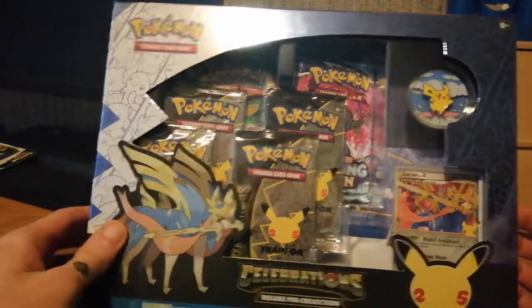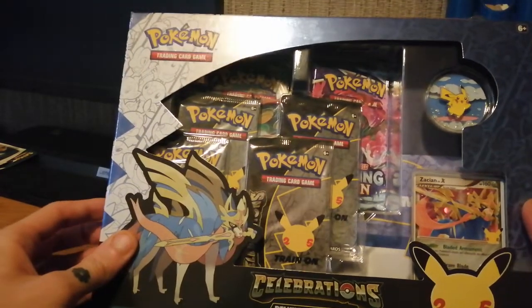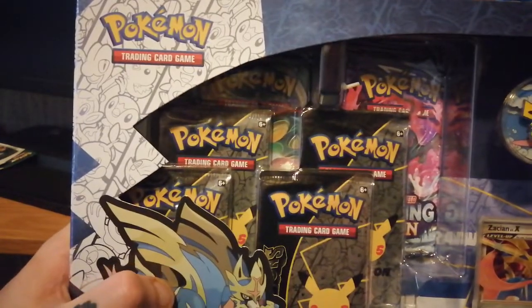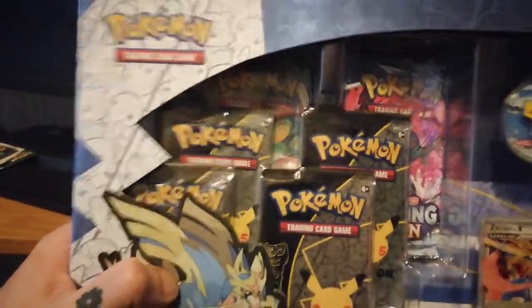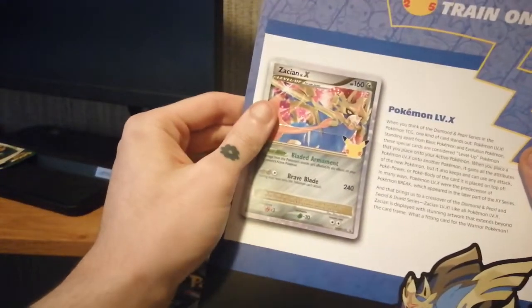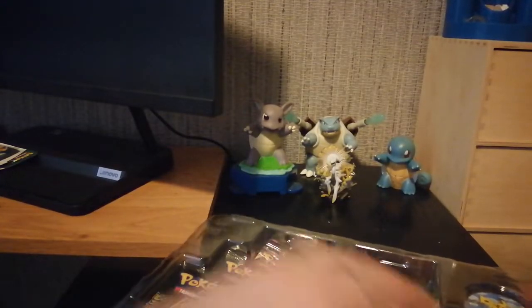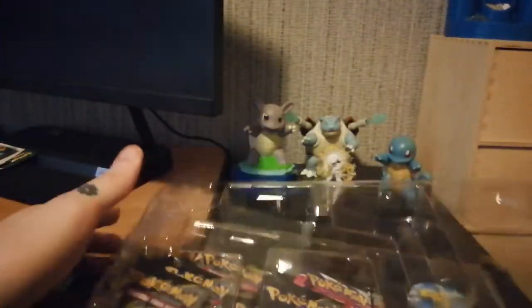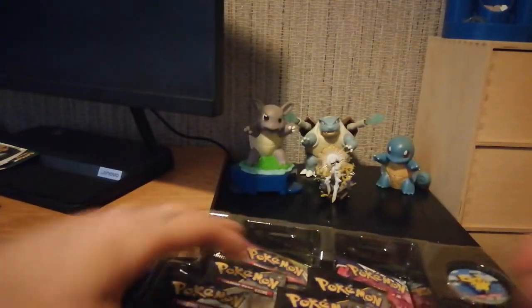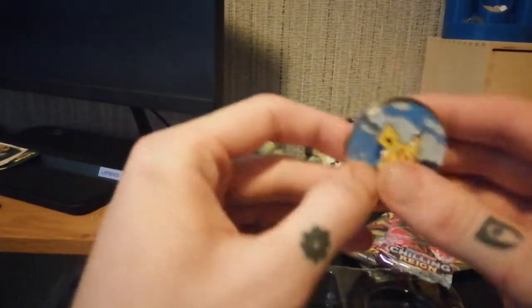We've got the Zacian Level X promo box — it's a Level X, not a V. There are six packs in total: four Celebrations, a Chilling Reign, and a Vivid Voltage. We also get a little booklet, a poster, and it's the Diamond and Pearl series for the Level X. It's been a while since we've seen that.